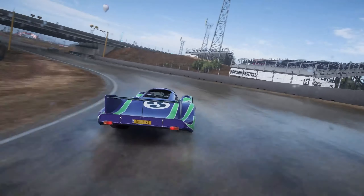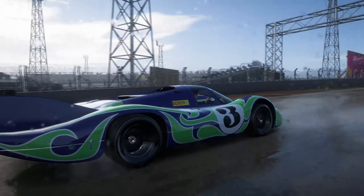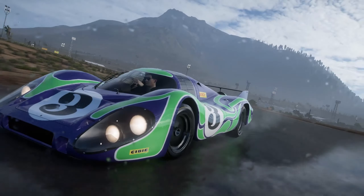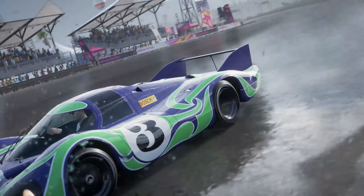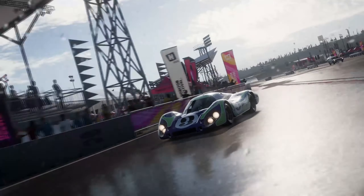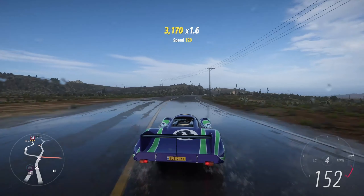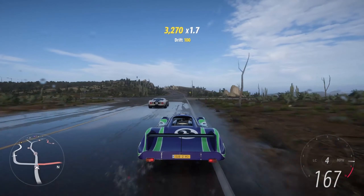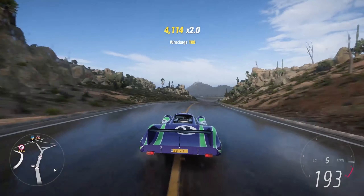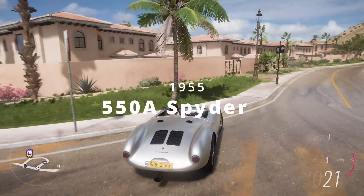This is the Porsche 917 LH Langheck. It comes with a longer body than the standard 917, and was one of the fastest cars in the world at the time, reaching almost 400km/h. The livery we have from stock in Forza Horizon 5 is one of the most famous and quirky Porsches, and still gets referenced by Porsche race cars to this day. I absolutely hate driving 917s in Forza after spending an entire month with them for the Doge Racing Series, but it's really worth trying, just because of how tough they are to drive — that makes it even more rewarding when you get it right.